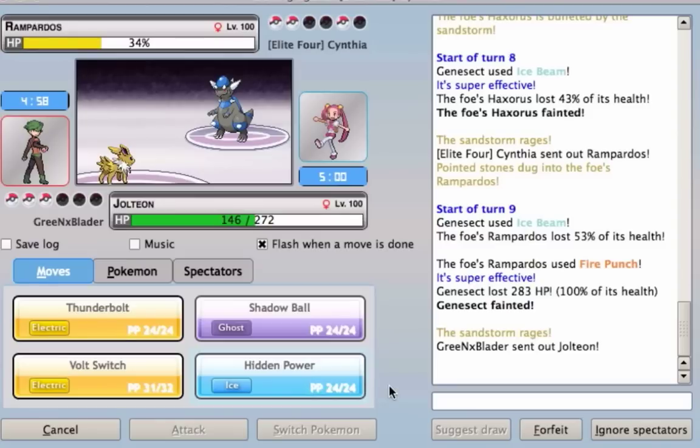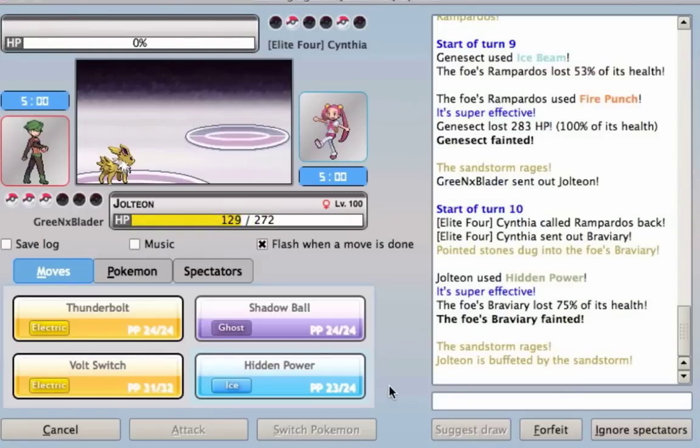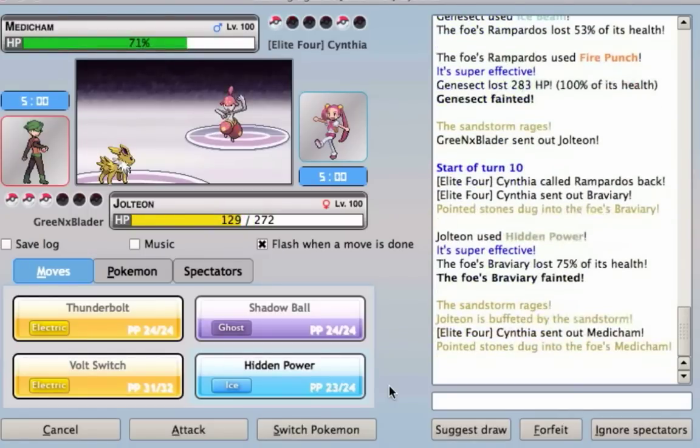I send out my Jolteon, and fortunately for me, my Jolteon has the Hidden Power Ice-type move. My opponent switches into its Braviary. It doesn't see the Ice-type move coming, so bam — one-hit KO, takes out that Flying-type Pokemon.